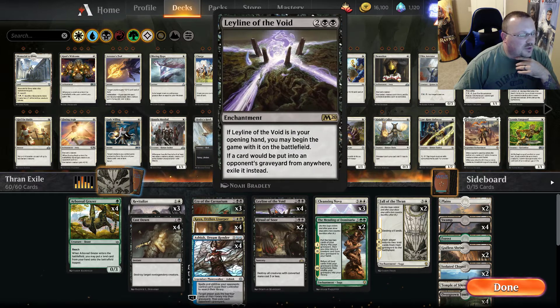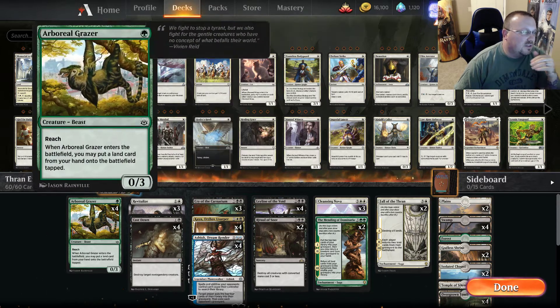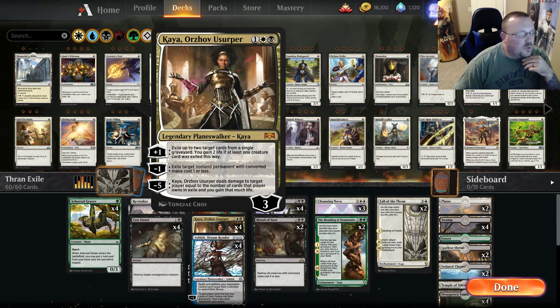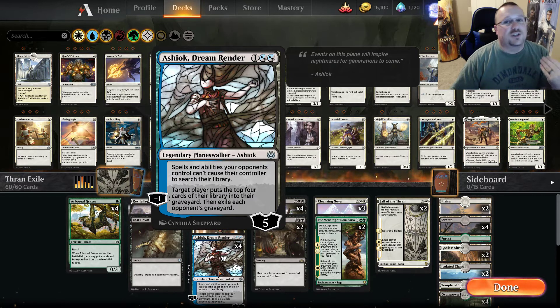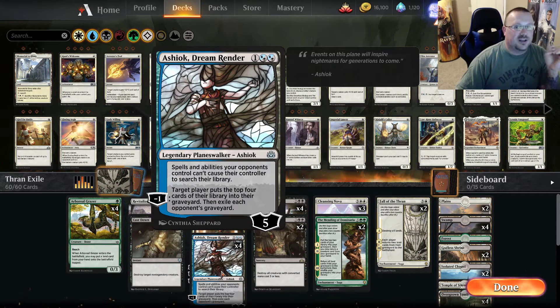To go along with the exile theme here to win with Kaeya, we have three Cry of the Carnarium for getting rid of the little things. The Arboreal Grazer does live through the Cry, which is very nice. Then we have four Kaeya, Orzhov Usurper, and four Ashiok Dream Render, which actually is really good right now. There are a lot of decks playing search effects, one of the big ones being Scapeshift. Obviously as I'm playing it, Ashiok does a very good job of stopping your opponent from being able to do that until they can, in fact, kill the Ashiok. We don't even minus them.